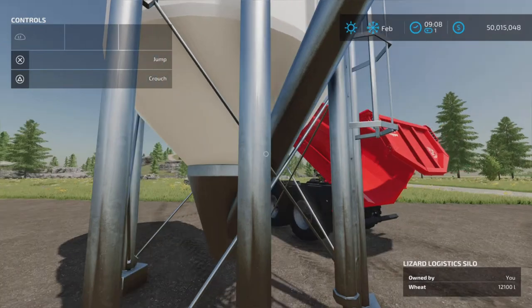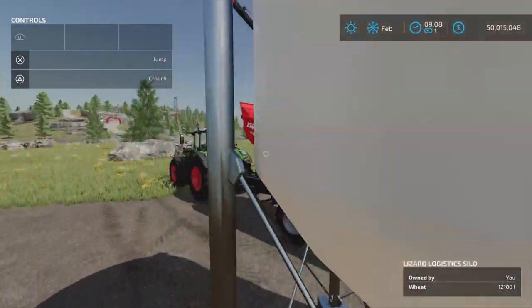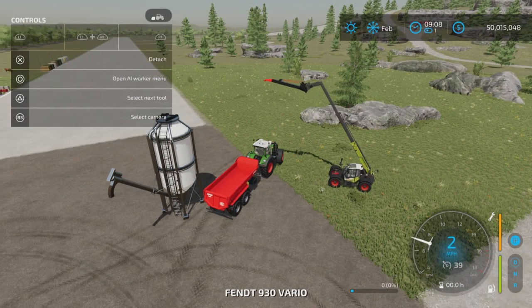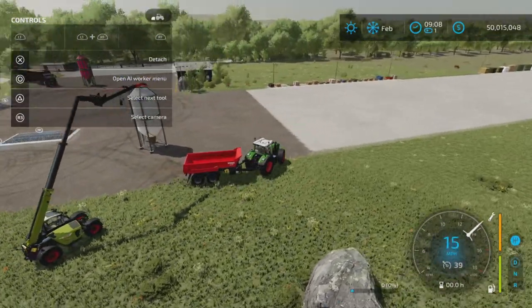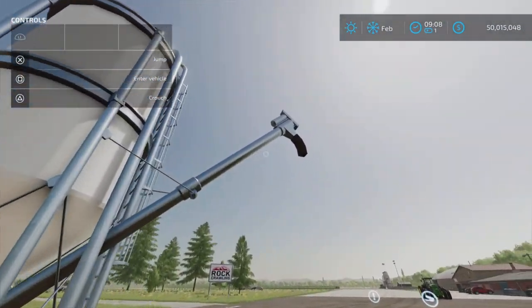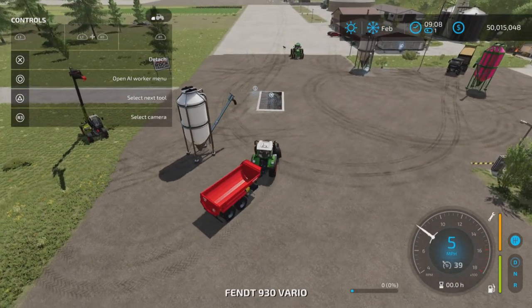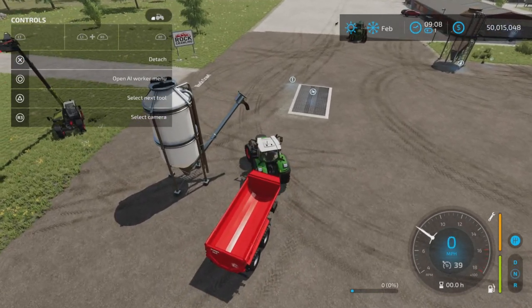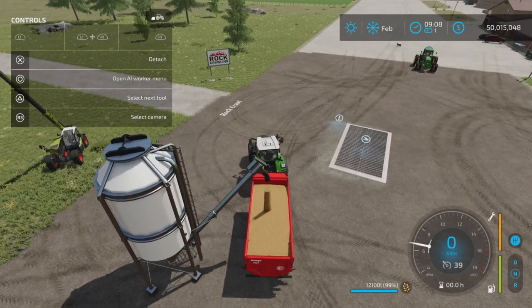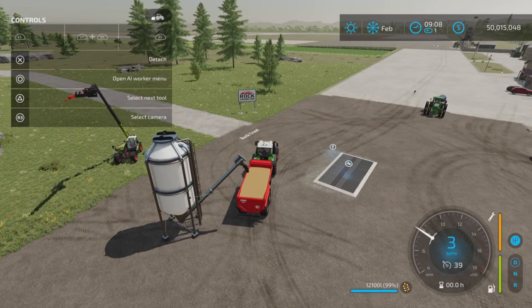We've got 12,000 liters in so it's over five percent full. That's important, because on the higher capacity models, if it's less than five percent full and you put something else in, it will delete the previous contents and replace them with the new product. To get it out — it's automatic unloading. Since there's only one product in there, you just drive underneath it and it fills your trailer very quickly.